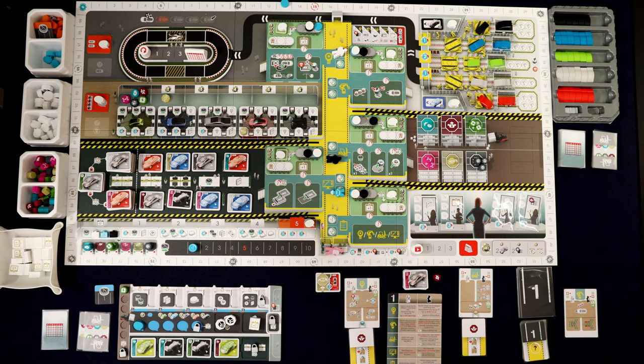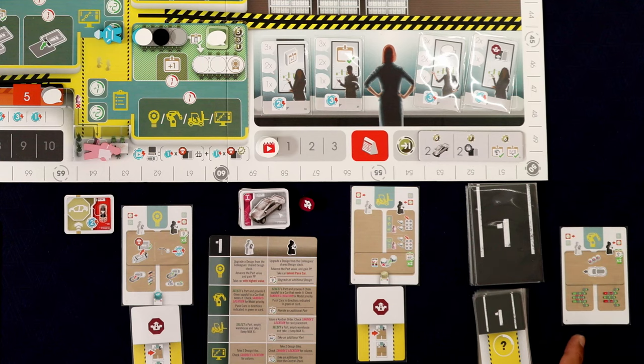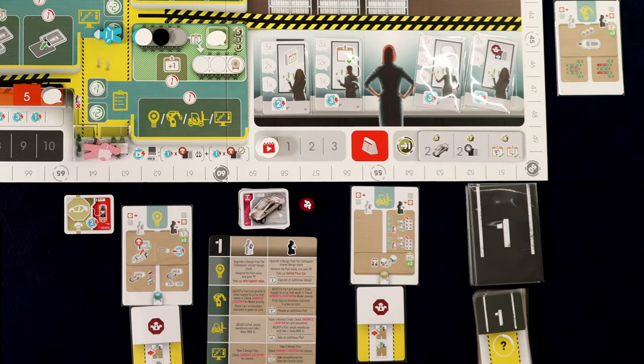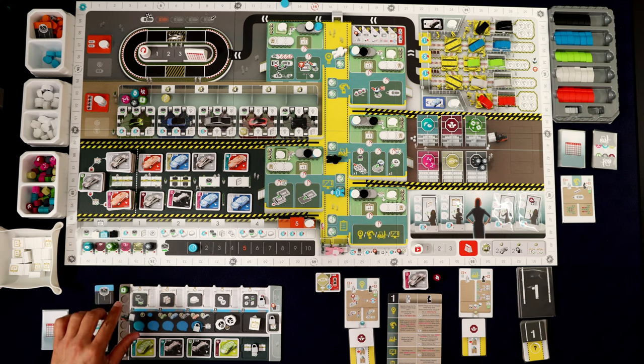Now it's Sandra's turn. For the first day she's just in her office doing paperwork, so she lays down and doesn't do anything. That's the end of a day. We slide the remaining card up to the top. If it showed a part at the bottom of the card, we'd check the recycling center and potentially exchange some things — we'll see that in action later. For right now, we don't have to worry about that.